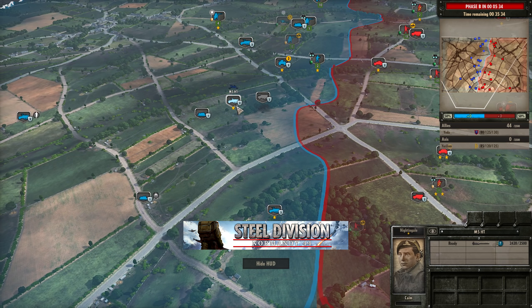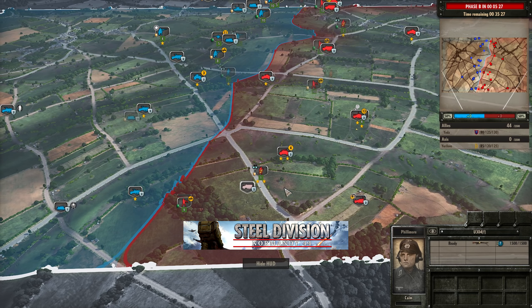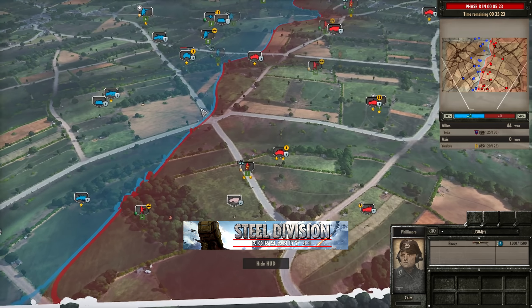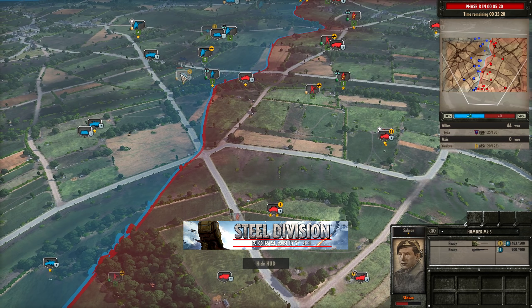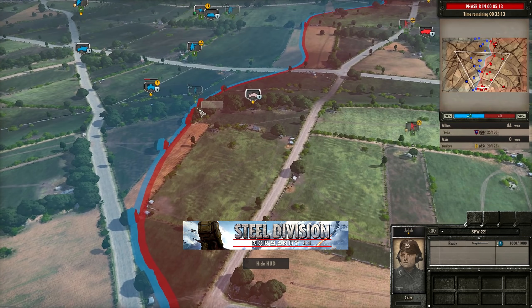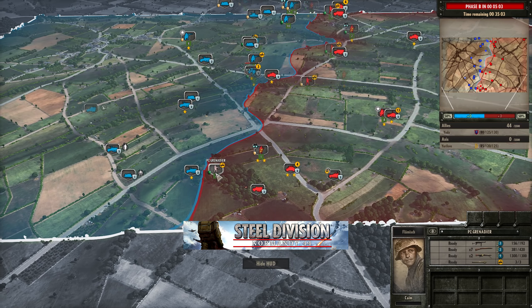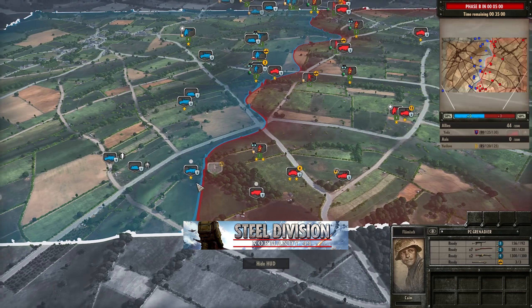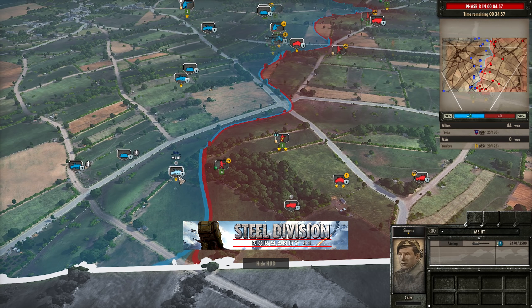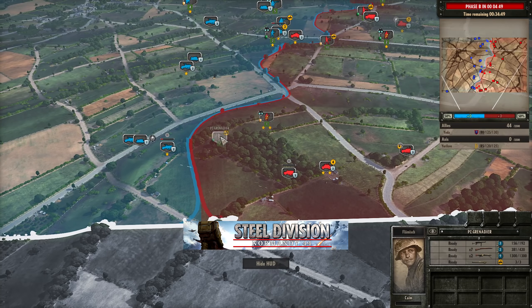Universal Carrier, assisted by the M5 half track, does take out one of the U304 half tracks — nicely done. That S307 pack does not want to see that Humber Mark III again as it takes a shot and misses. SPW 221 is going to be pressing forwards using this tree line to just break line of sight. Here comes the Panzer Grenadier — if it can find line of sight onto the M5 half track it will get the kill, but Yoda is going to be backing up there as the U304 comes around the corner. That Panzer Grenadier was so damn close to finding the kill.